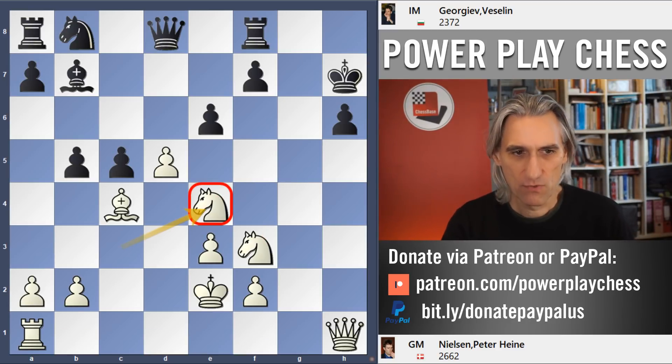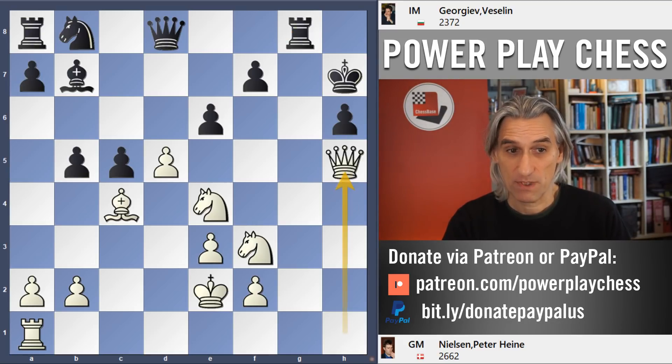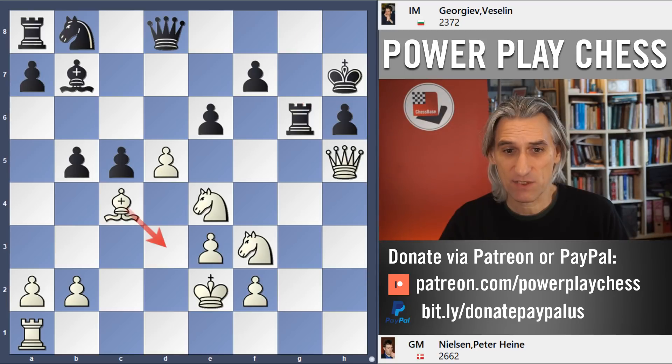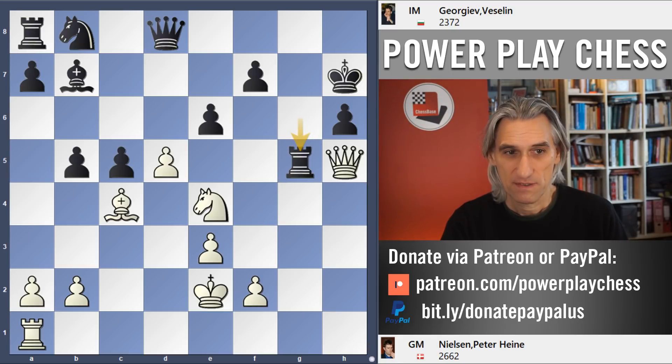Knight e4 just played. Rook g8 — fine, black needs to bring the rook over. Here Bishop d3 is actually very strong, but Queen h5 is also a very good move — that was threatening to take on f7. Bishop d3 again is quite a slow move but actually winning. But Peter went for Knight g5 check, also pretty good. Rook takes, and queen takes.